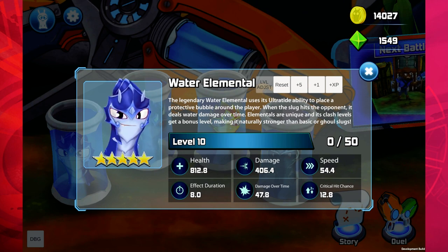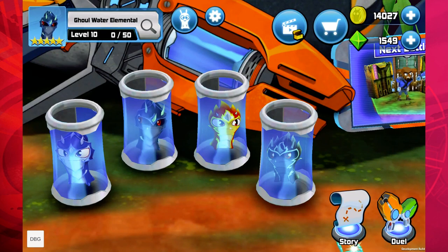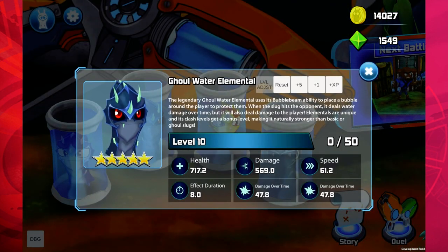The water elemental puts a bubble on the player, which is like a shield. When it hits the opponent, it deals water damage over time. The ghoul water elemental also puts a bubble on the player, but it will deal a little bit of damage over time to the player when it's first spawned, and then when it hits the opponent it deals damage over time. They are very, very useful and powerful slugs.